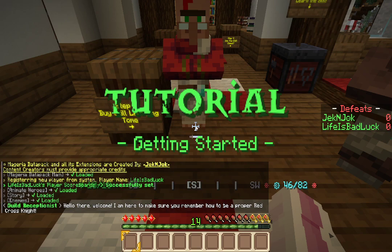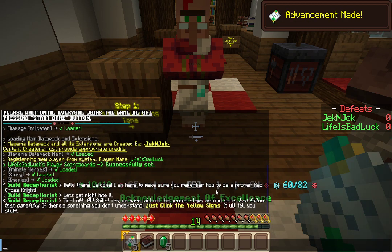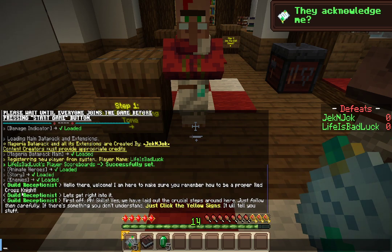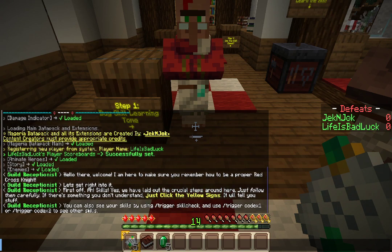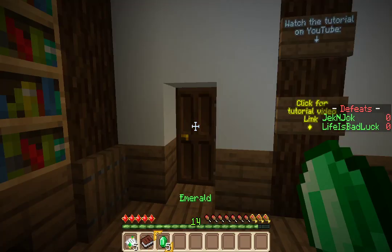Getting started. Hello there, welcome. I am here to make sure you remember how to be a proper Red Cross knight. Let's get right into it. Skills. We have laid out the critical steps around here. Just follow them carefully. If there is anything you don't understand, just click the yellow signs — it will tell you stuff. You can also use skills by using slash trigger skill check, and use slash trigger code X1 or slash trigger code X2 to see other skills. When you remember most of the stuff, just click the button under the sign to finish the tutorial. Okay, I've got emeralds.